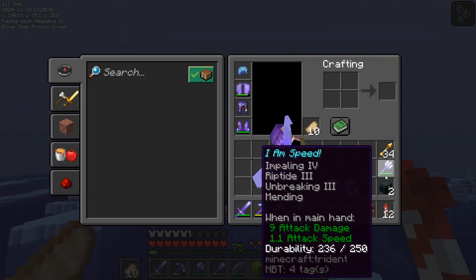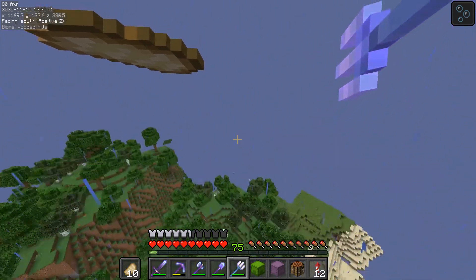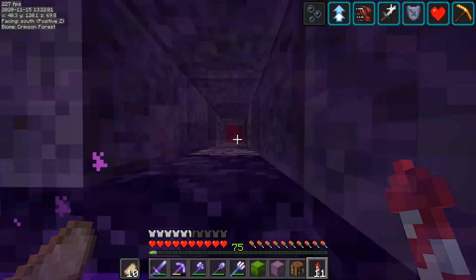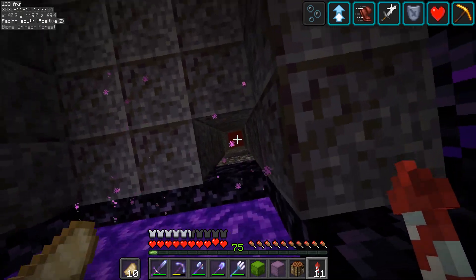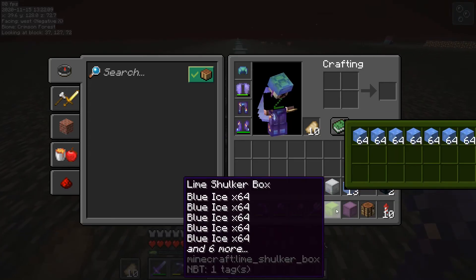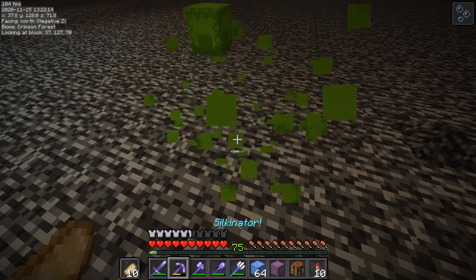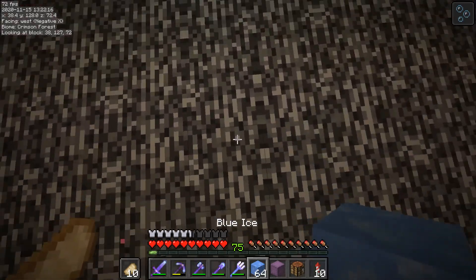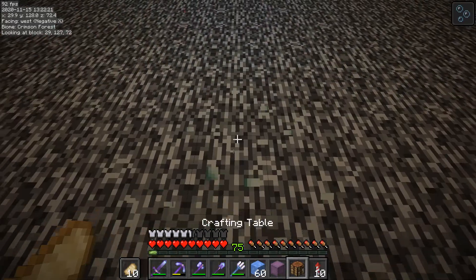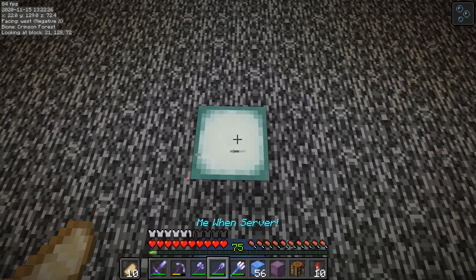It looks like we're going to be able to fly at super speeds back to our base, which is going to save a lot of time. Here we are in the nether — I've got to get up into my hole, there we go. I'm just going to make a long ice pathway all the way to the wither skull farm out of blue ice. I'll do the every-other-block trick where I don't place it on every single block — just every other block — because it still works just fine.